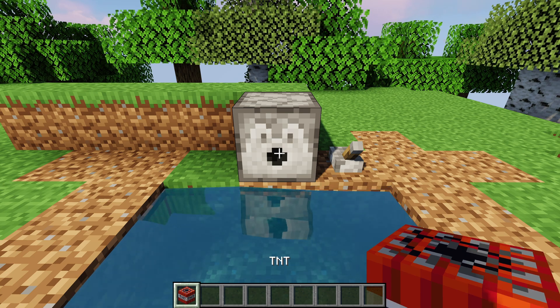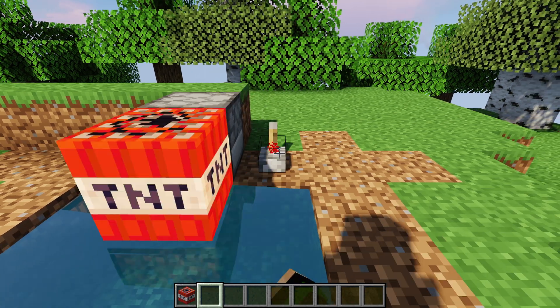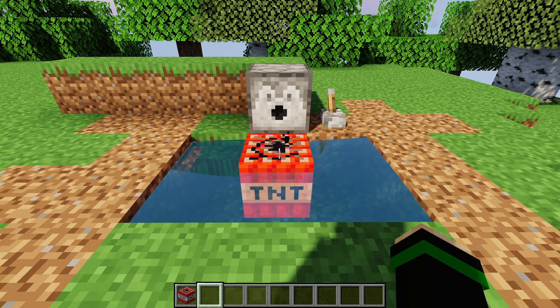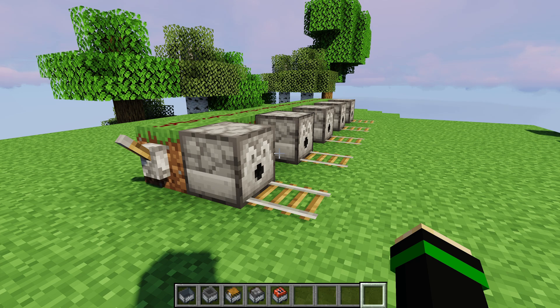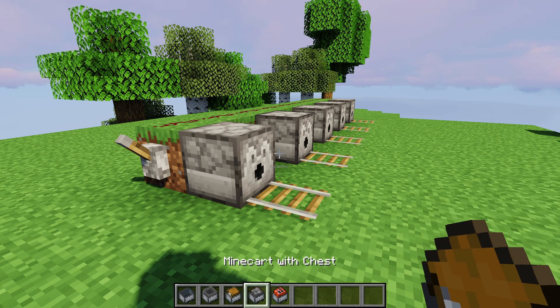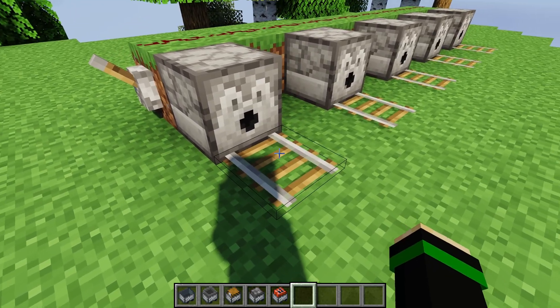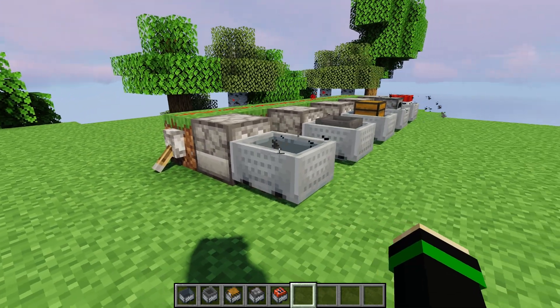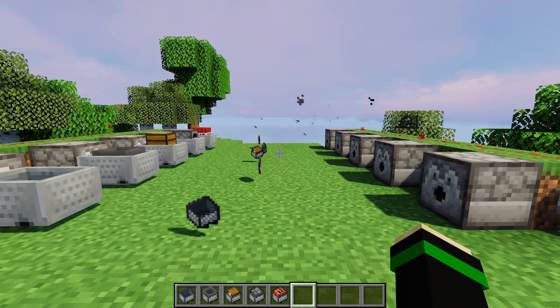In the case of TNT in the dispenser (not in front of it), the dispenser will place the TNT in the direction it's facing and ignite it. Similar to boats, minecarts and any minecart variants will be placed on rails if there are rails in front of the dispenser, just as if you right-clicked. If there are no rails, it will throw them out as an item.